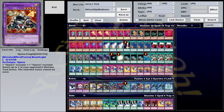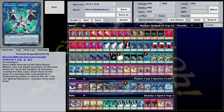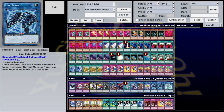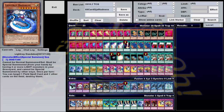1 Ojama King, 1 Ojama Knight, Sky Cavalry, Ronin Raccoon, Gachi Gachi, Borlode, Skull Dread, Firewall, Decode Talker, Akashic Magician, Underclock Taker, 2 Link Spiders, and 1 Imduk the World Chalice Dragon. The side deck I'll go over in a bit later.